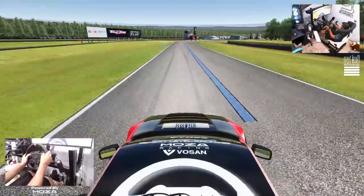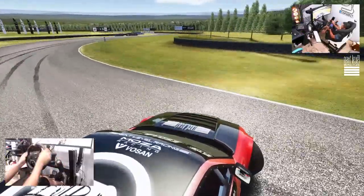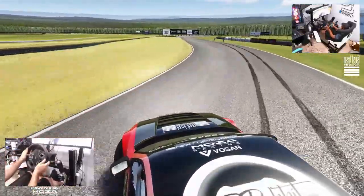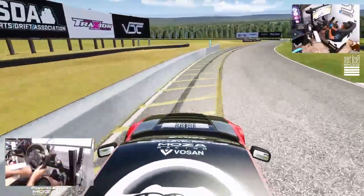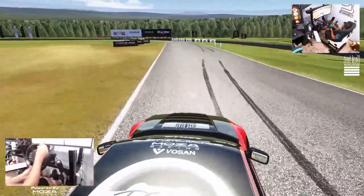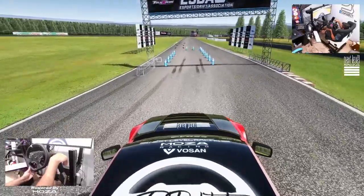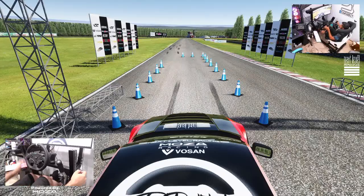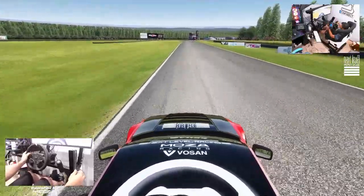Fourth gear seems to be the gear we could run. Bring it in on the inner clip — floated a little wide on the inner clip. Didn't like that little hesitation. There's the wall. Okay, we floated wide on that first inner clip which caused us to push out, so we need to make sure we get tight on that first inner clip. We need to maybe dial in some front grip, but these first two runs are just figuring out where we need to be.